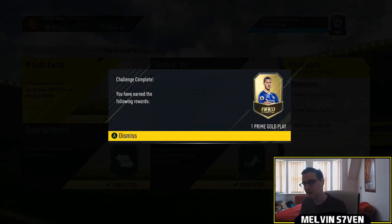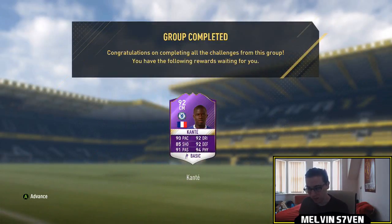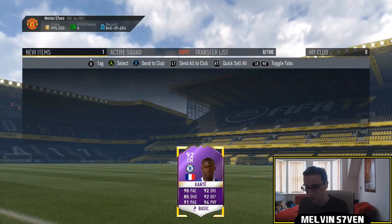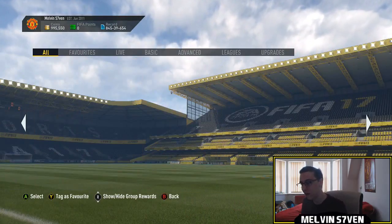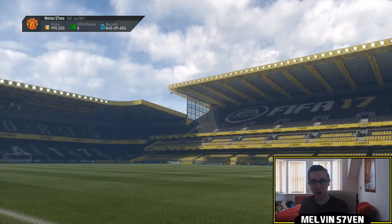We'll convert him to a CAM and then that is the Kante SBC done. I've done this because I think this card will be higher than his Team of the Season. It's a 92-rated card and the stats are just phenomenal. I reckon EA wanted to make this card better than his Team of the Season because it's Player of the Year — he's won the best award. That's why I've done it, because if his TOTS is higher, it would be kind of a waste.